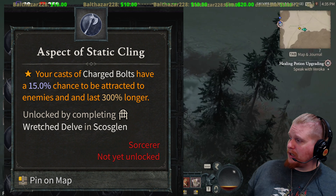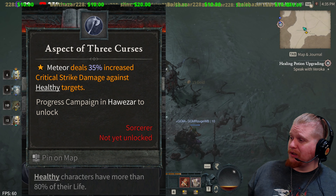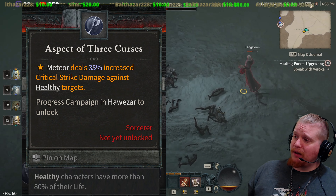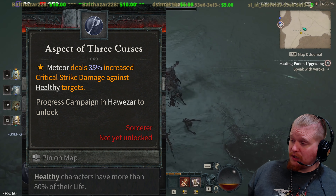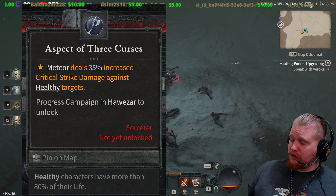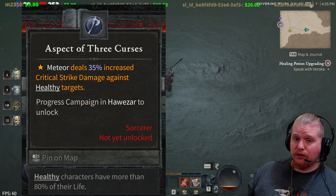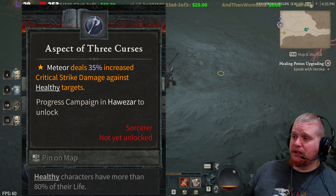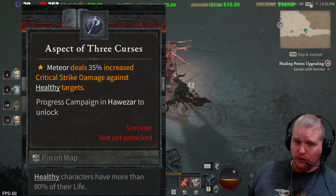Next on the list is the Aspect of the Three Curses — it kind of sounds like one that would be on the Necromancer, but it's not. Meteors deal 35% increased critical strike damage against healthy targets. As it says at the bottom of the tooltip, healthy targets are 80% or higher life. So generally this is going to be a very nice effect when monsters are essentially at full health.